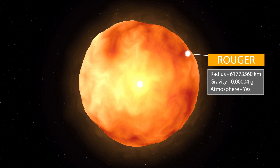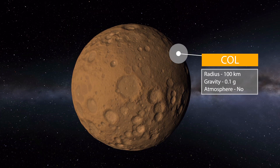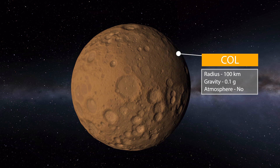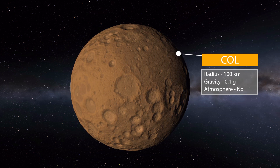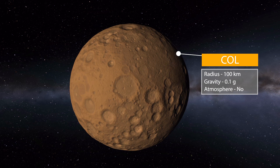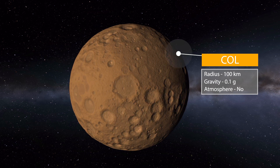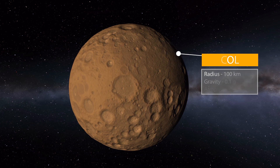We move on to the first planet in this system by the name of Coal. This is quite tiny in comparison at 100 kilometers in radius with a gravity of 0.1 g's and no atmosphere — just a nice lifeless rock with an orange hue to it, thanks to that massive star.